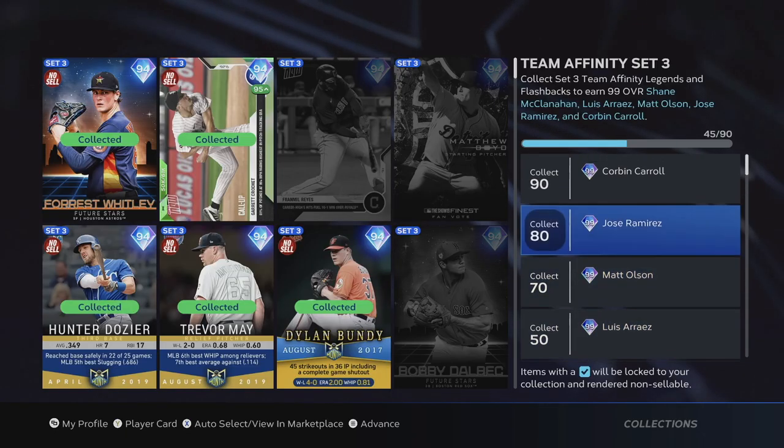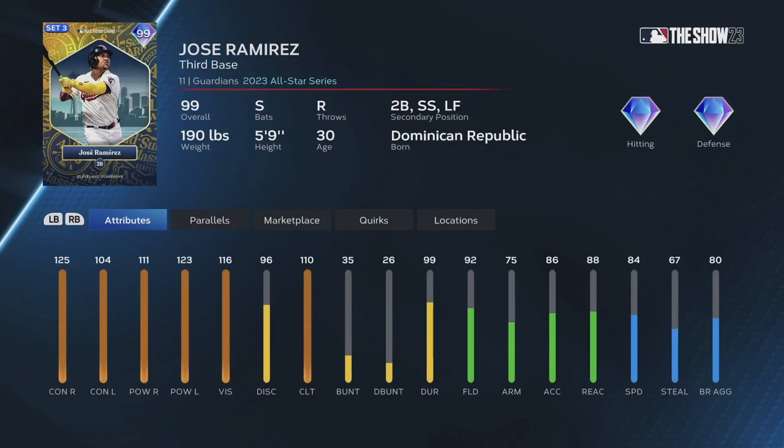I need five more of these guys to get Louie Arias, and the one I'm actually really going for the most is this Jose Ramirez. Check it out — he's a switch hitter third baseman, really great speed. Actually 84 speed for him, which is pretty solid. Really good power, really good contact, great vision, good clutch rating.